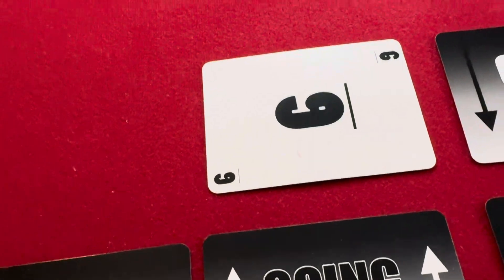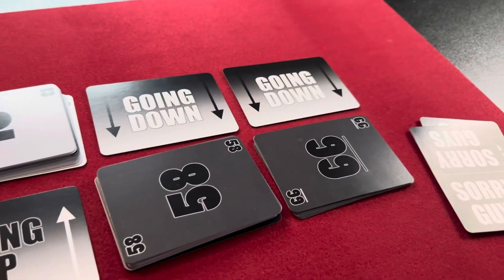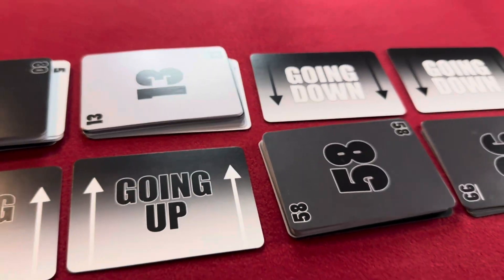Remember, the piles have to continue in the direction they're going, so if a player skips too many numbers on their turn, it will make it more challenging to win the game. When the replenish pile is empty, each player then only has to play 1 card on their turn instead of 2, although they're still allowed to play more if they choose to.